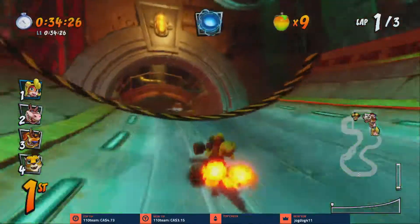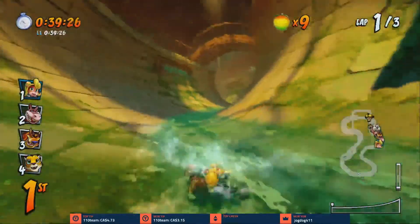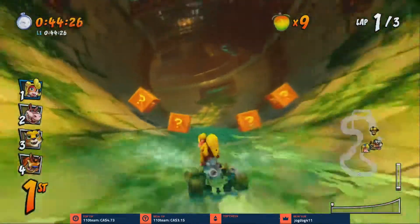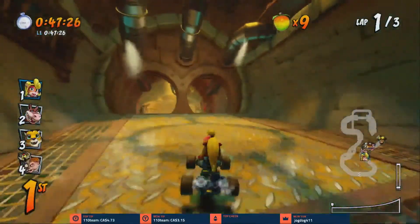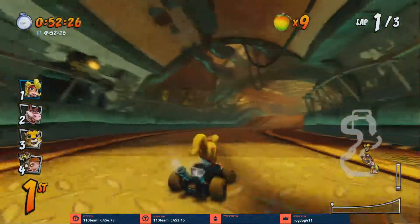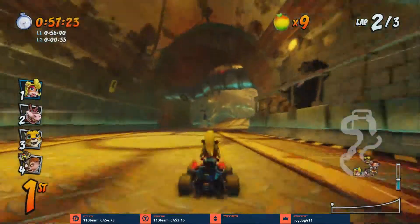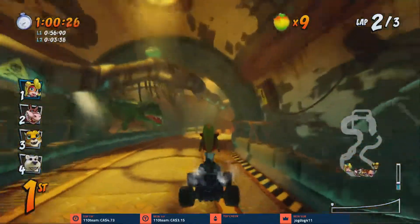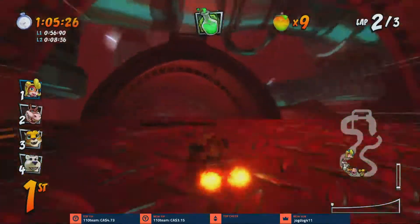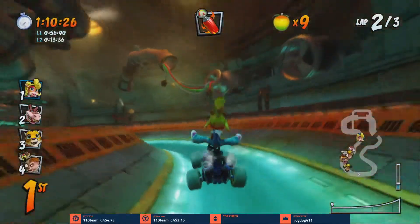I mostly played as Crash and Cortex. I played a little as Tiny. And I wanted to show this off — if you get hit by the drum there, you get squashed and go real slow for a little while, and then you eventually pop back up. It's worth showing off. I like this track — you've got these little jumps here so you can get good speed boosts. If you fall down there it's not death or anything, it's just a long way around.